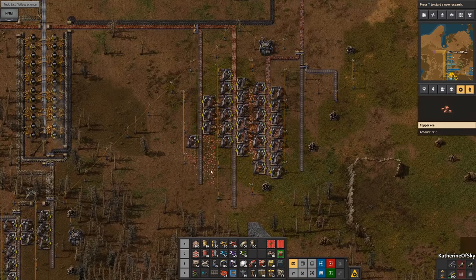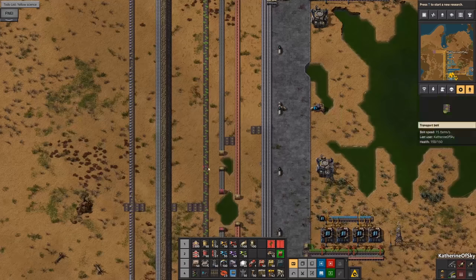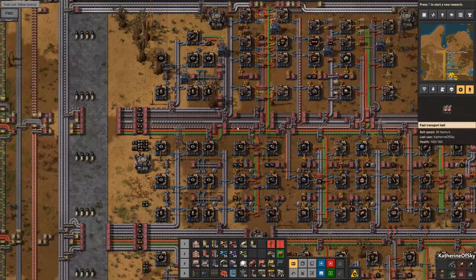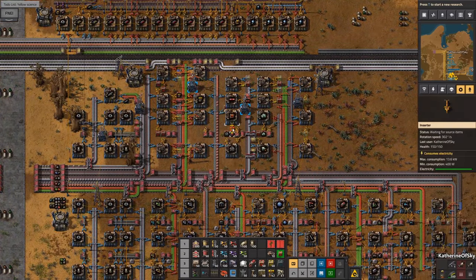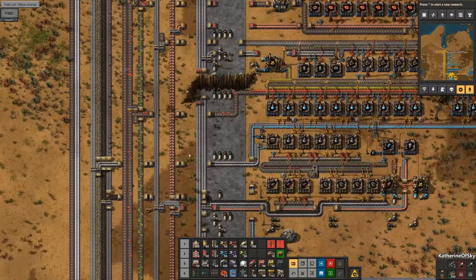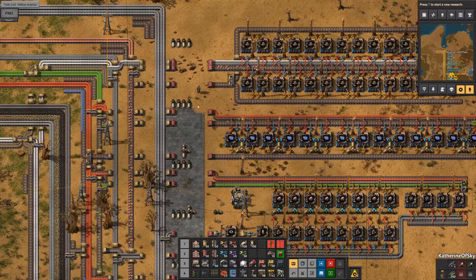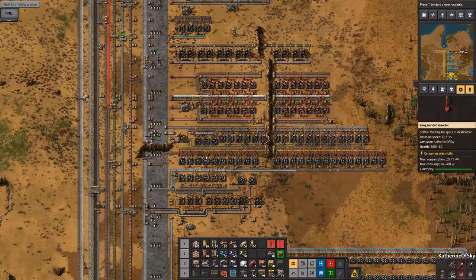We can tap a tiny bit more over here but we need more copper in our factory, because even though the line here is mostly full and it looks really full there, we are taking off a lot over here and that's going straight into building stuff for nuclear power when we get there. The rest is going down here and we've got a tiny bit eaten by the batteries of course, but a lot of it is also being eaten by these guys and the red circuits which are over here.